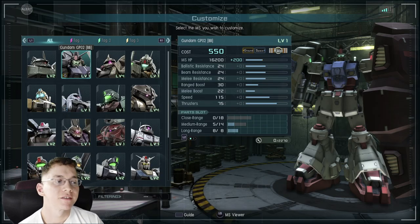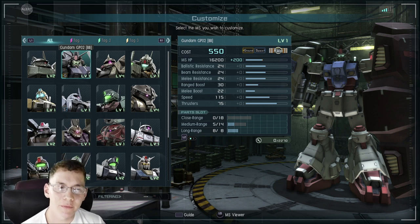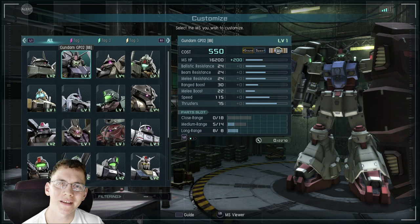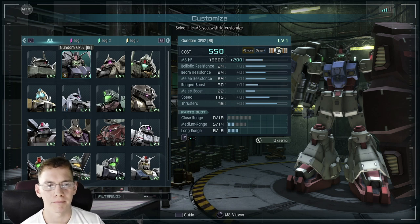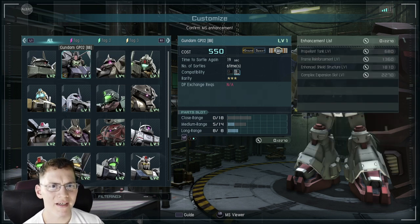Hey, what's going on? Builds Kurosama here. We're going to take a look at the GPO2 BB, which I'm pretty sure stands for Beam Bazooka. I actually pulled it in the lottery — did a 30-coin 10-times pull and managed to get it, so I'm pretty happy. GPO2 is one of those suits I really don't have a strong bond with — didn't like it growing up, but I did learn to appreciate it a little bit more.